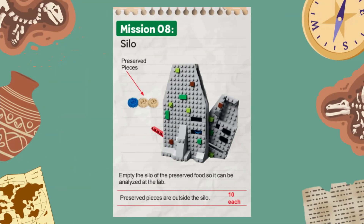Welcome to the 2025 First LEGO League challenge Unearthed robot game. In this video we are showing you a solution for solving Mission 8 called Silo with the Spike Prime Advanced Driving Base, built from the instructions provided in the Spike Prime software. This mission represents the process of uncovering preserved food from an ancient silo to analyze it in the lab.